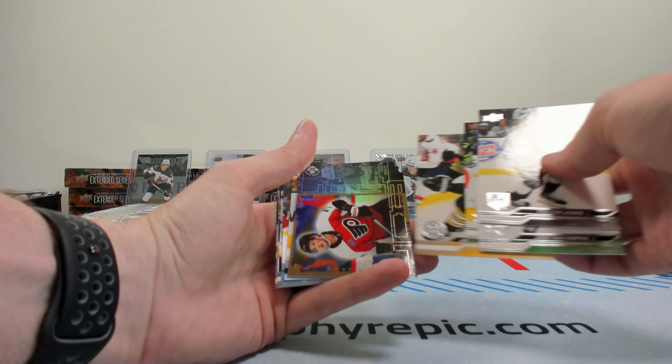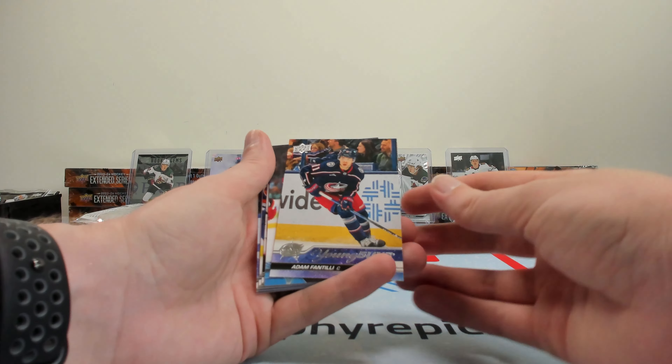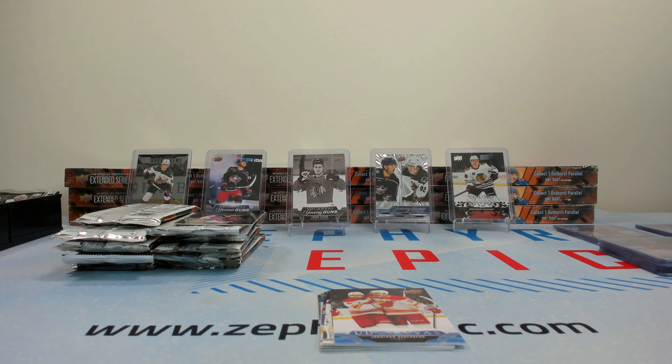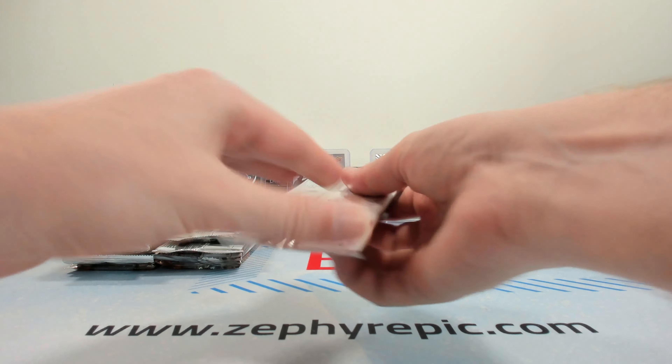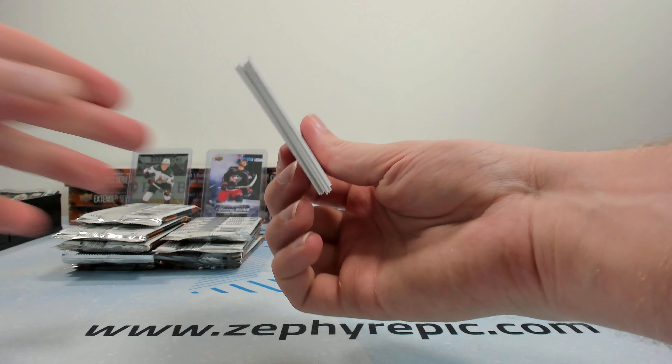We've only opened 13 or 14 boxes so far. There's a Fantilly and a Jonathan Huberdeau canvas for the Flames. Good start — some base cards here. I'm really liking the new format for Series 1, Series 2, and Extended; it's just a little bit more fun to open up in my opinion.